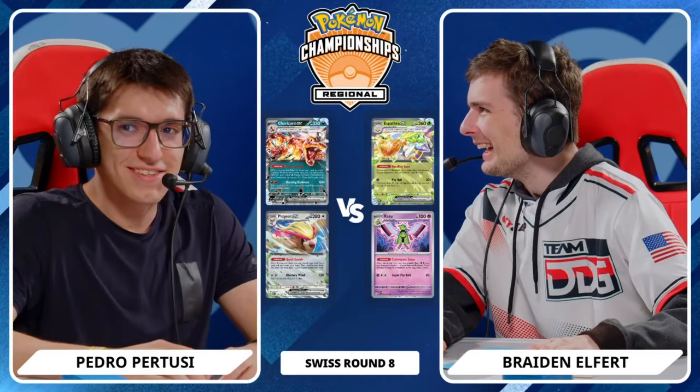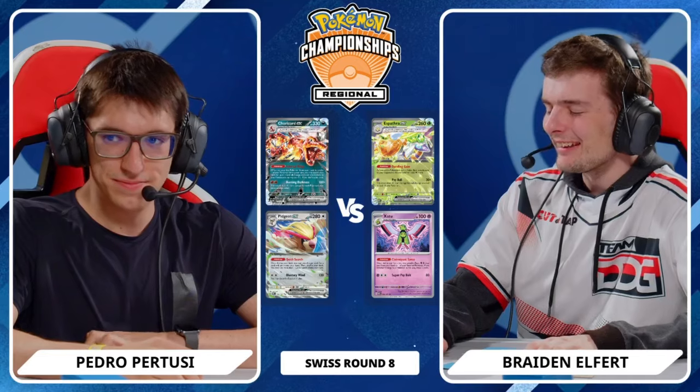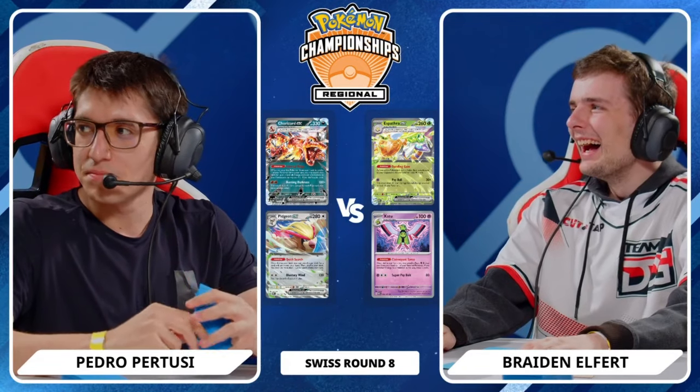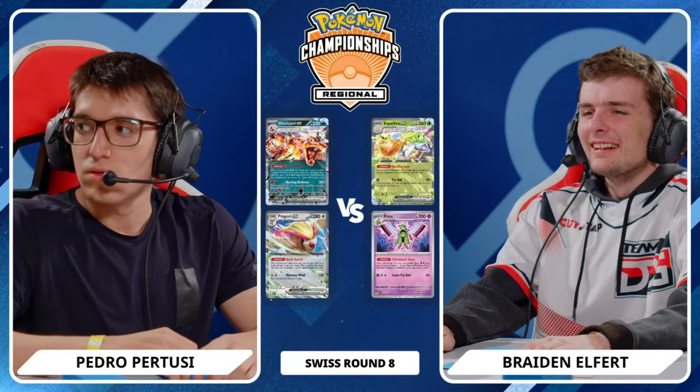EX versus Espathra EX. Espathra indeed, with that Bug type Terra type that we were talking about earlier — we weren't sure if there had been a Bug type. Espathra is here with a Dazzling Glaze ability, asking your opponent to pay more to attack.